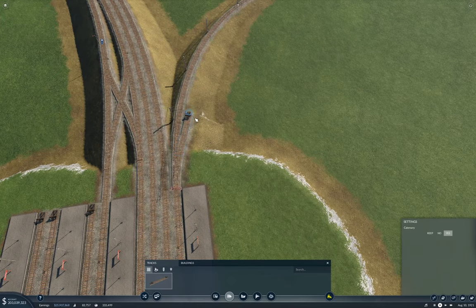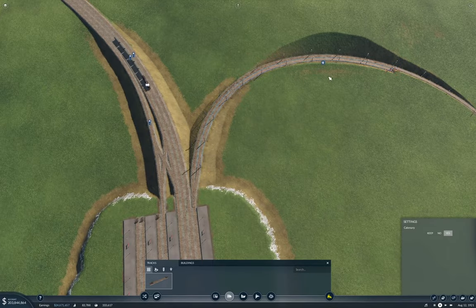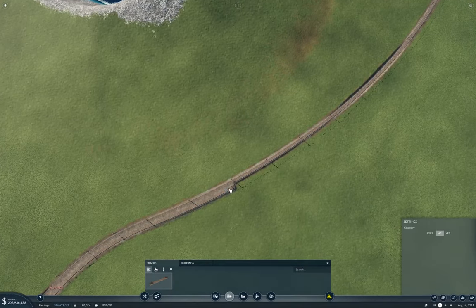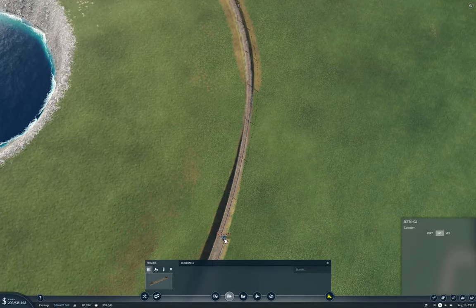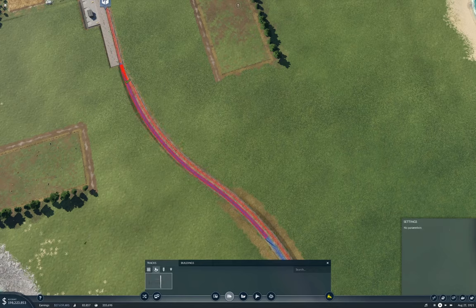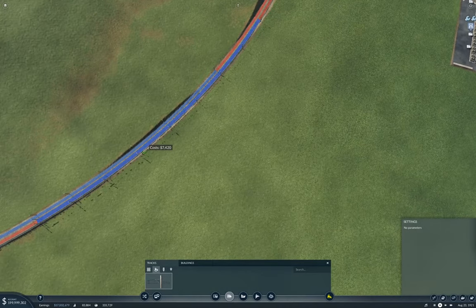Wait, how am I going to get a train onto that? That's going to be the challenge. What are you doing with the electrification, you moron? We'll continue along here and I'll go back and remove that electrification. Now go back and remove the electrification — because you did not want electrification, you're going to run a diesel or steam train on here.